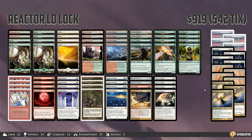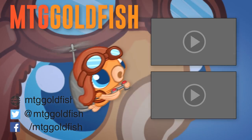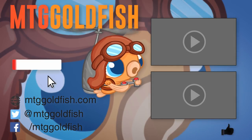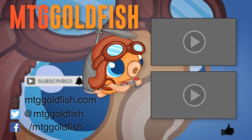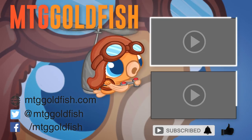And that is Reactor Land Deathlock for Modern, and that's the Instant Deck Tech for today. Thank you very much for watching — I hope you enjoyed the video. If you did, help us out by clicking the like button, hit subscribe, and don't forget to hit the bell icon to get alerts whenever we have new videos.